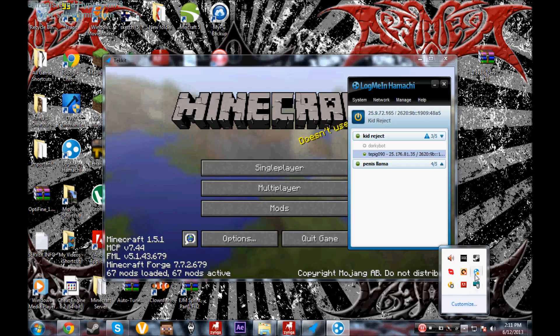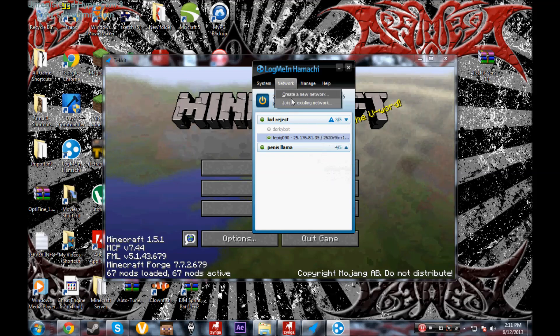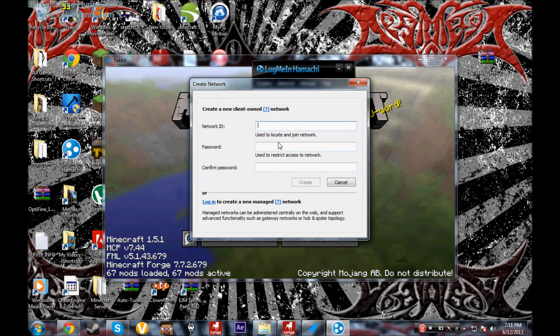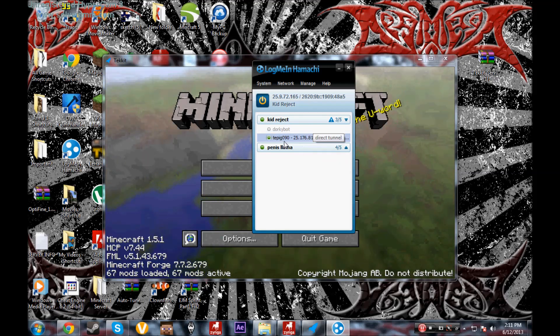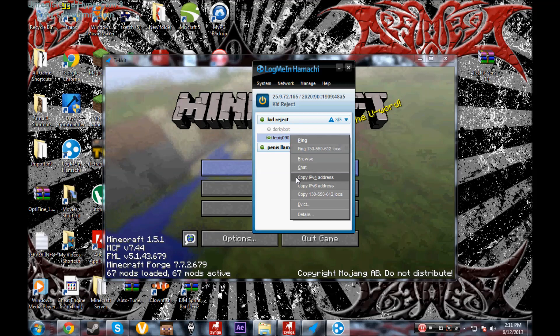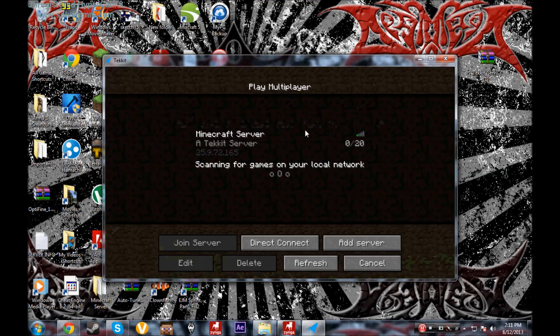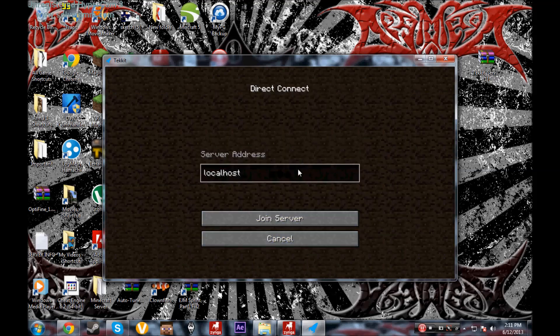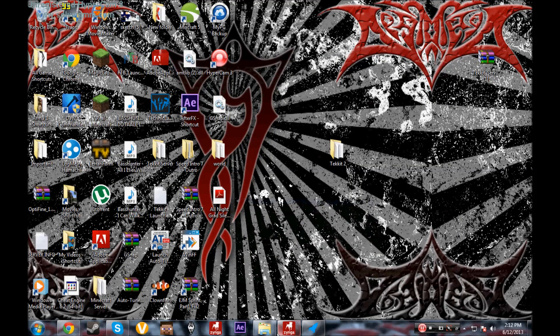Your friends need to download Hamachi. In Hamachi, the host creates a network by clicking 'Create a Network' and setting a name and password. Friends join that network. Once connected, they right-click on the host's name, hit 'Copy IPv4 Address', then go into Techkit multiplayer, choose 'Add Server' or 'Direct Connect', paste the IP in, and join.